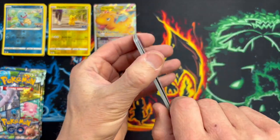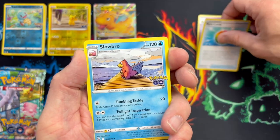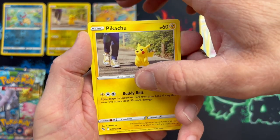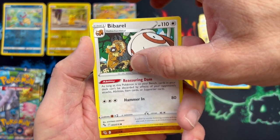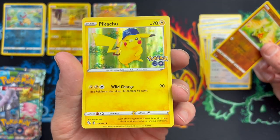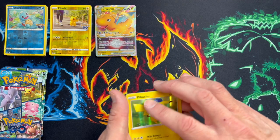Pack four: we have a Psychic Energy, Rare Candy, Slowbro, Meltan, Eevee, Pika, Squirtle, Barboach. The reverse holo is Larvitar, and the rare - that's cool, I do like that card, such a cracking holo. Very nice indeed. I'm happy enough with this - they've got two little holographic Pikachus.